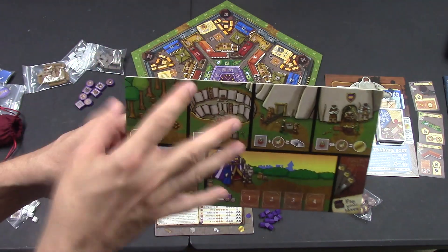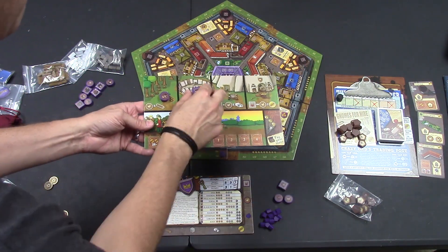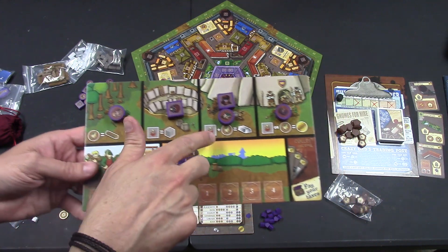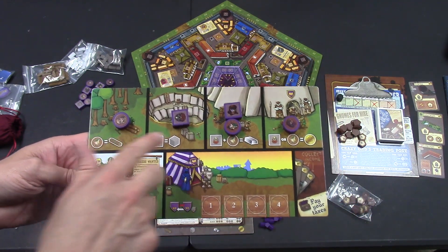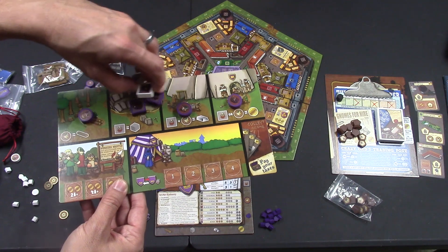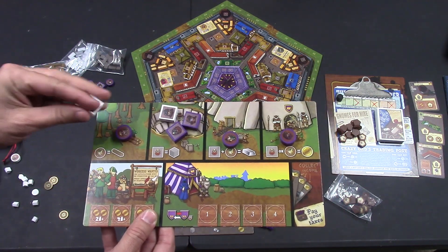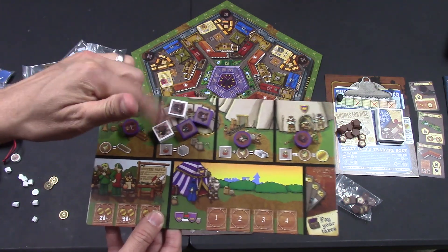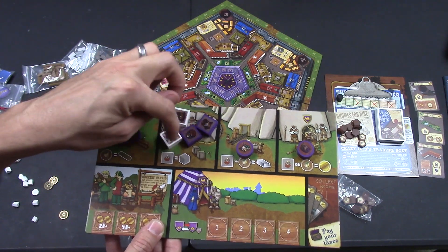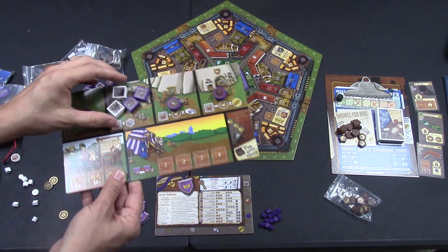One important rule: you cannot block any players. At the end of the round, you collect whatever resources your workers are on — wood, stone, metal, coins. If you have the majority of workers at any resource spot, you get a bonus of that good. If you're the only one there, you get a bonus too. If it's a tie, no one wins the majority even if you have an upgraded worker. Upgraded workers get two resources for one worker, but they don't trump the number of tokens.